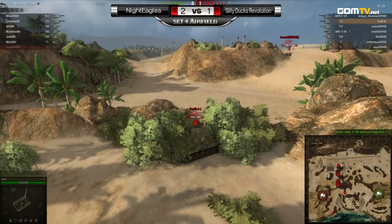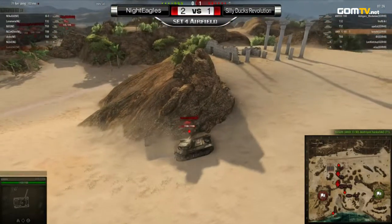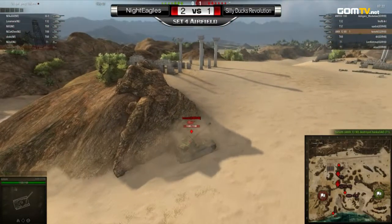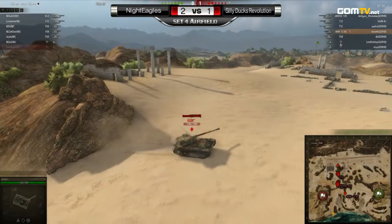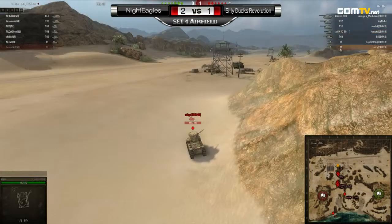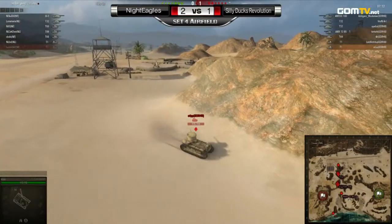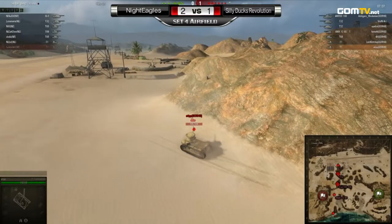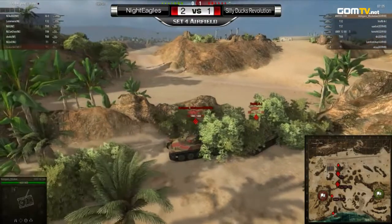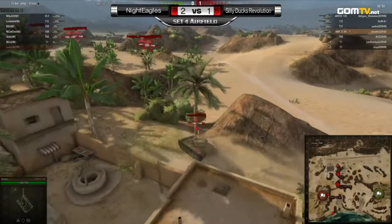A T1 goes down on the Night Eagles side. As expected, Tomoti using his AMX-13 to a great advantage here. If he can manage to take out the other T1, that would be a non-negligible advantage — it would give them a wide-open look to the waterway down south. The Night Eagles are now down a T1, so they won't have quite as much vision on that southern hill area. They definitely need to keep the remaining T1 alive as long as possible.